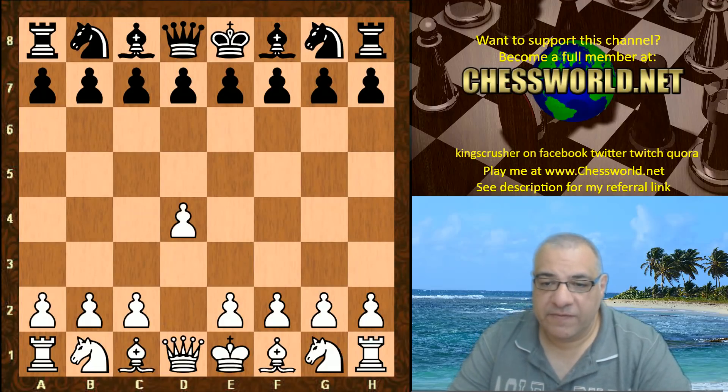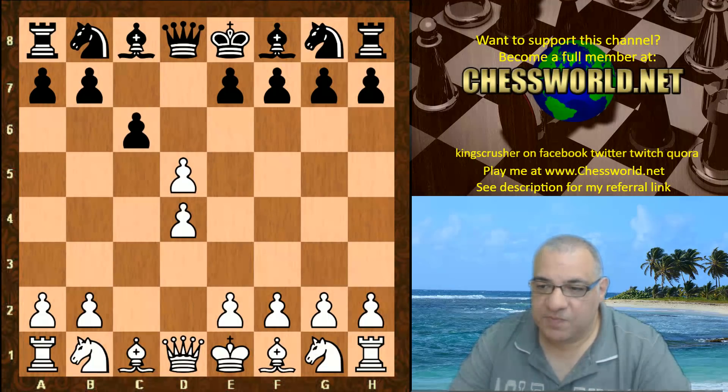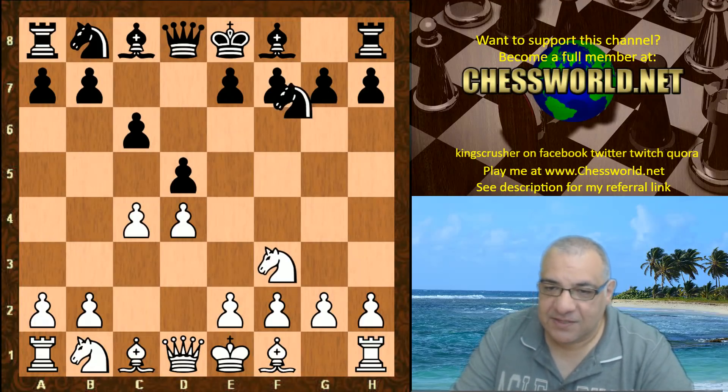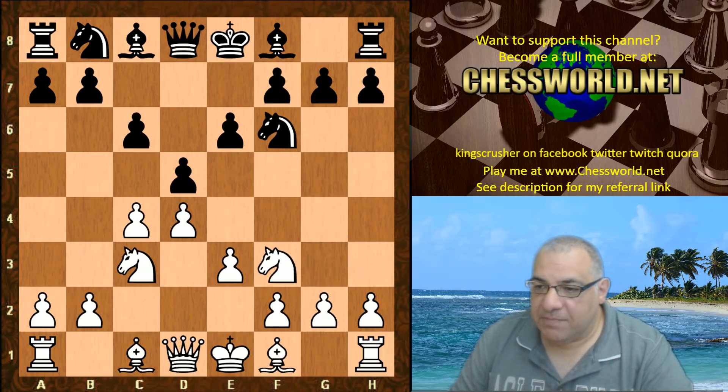D4 from LeelaID 495. We have the Slav Defense and an immediate exchange on d5. Quite common is actually Nf3 here — for example Nf6, Nc3, e6, e3. This is very common. So the immediate exchange though.